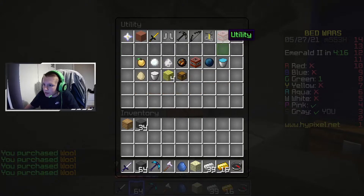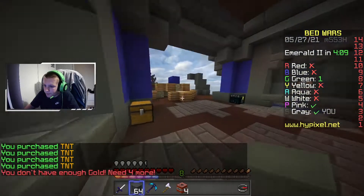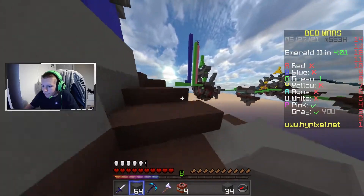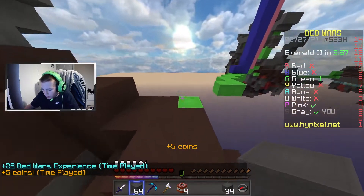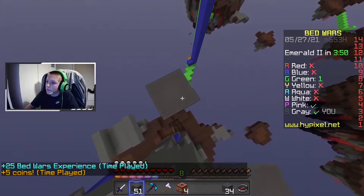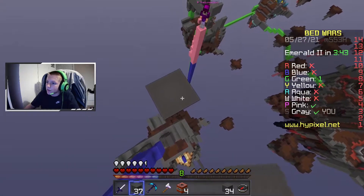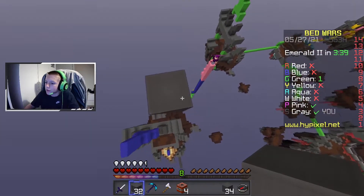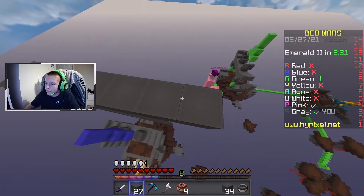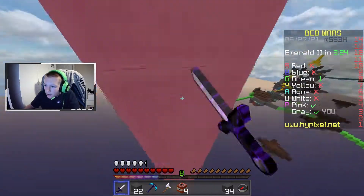Let's get some more wool. Let's get some gapples actually. Gotta spend all that money on TNT just because I'm like that. Oh wait, no, we need that. Oh shit, someone's there! Oh shit, now they're bridging as well — I don't really know what's going to happen here. Should have got some fireballs. I'm not going to be able to make that jump — fuck it, I've died.